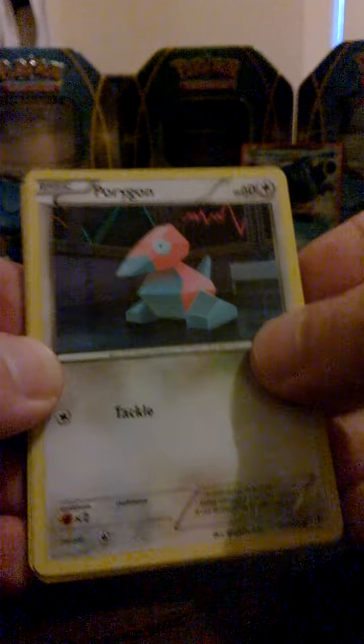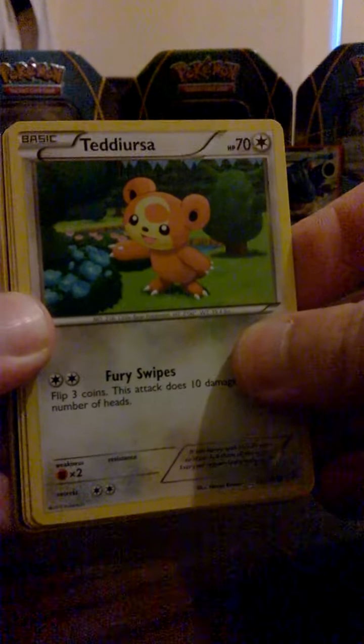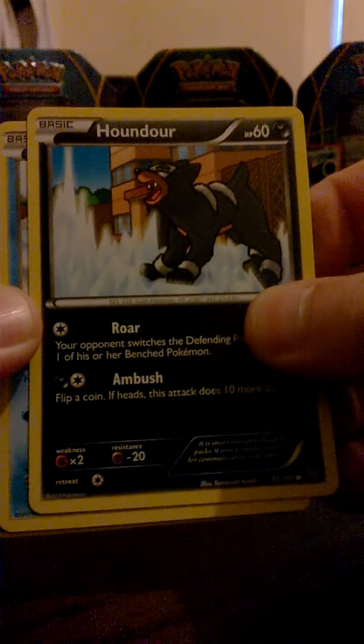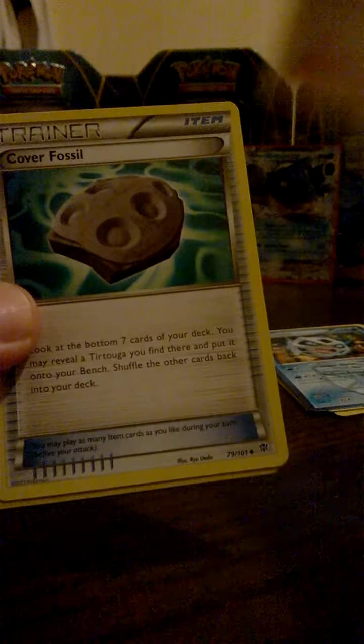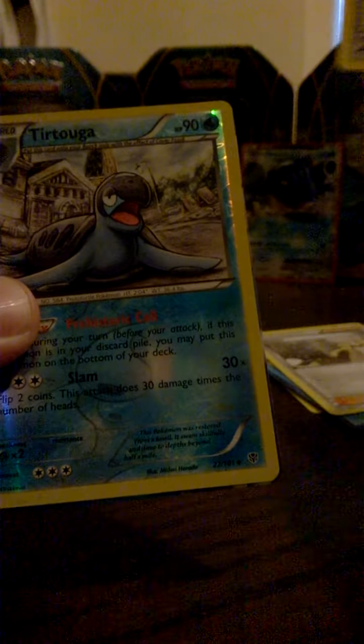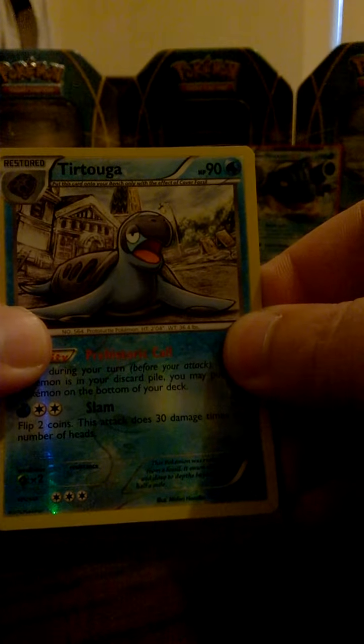From the Plasma Blast pack we have Porygon, Sigilyph, Teddiursa, Houndour, Lapras, a Team Plasma Genesect, a Caitlin trainer card, a Cover Fossil trainer card, a Tornadus which is just an uncommon reverse holo — and the rare is, oh wow, a Palkia EX full art! This is insane, I'm just having amazing luck from Forbidden Planet. That's wicked!